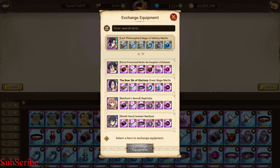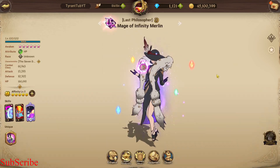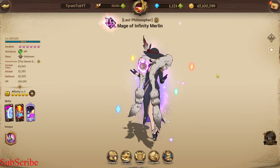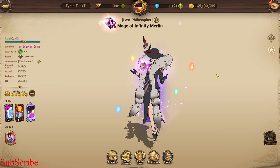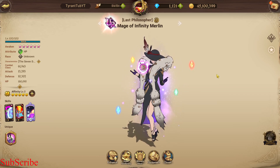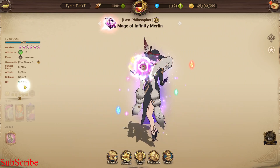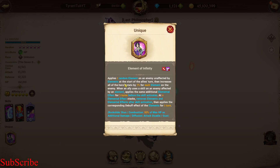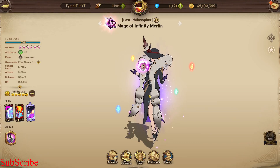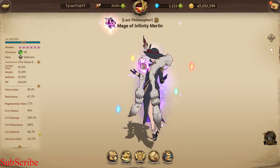The next one is Merlin. So Merlin doesn't even currently have a set — I normally run this Merlin with HP defense. I used to run her with attack crit damage when I first got it, but I already had both attack crit damage and HP defense for Merlin. Attack crit damage is good because this Merlin and Lolly Merlin are both decent DPSs in some content, and this Merlin is really good for just farming in general. She's got two AOE skills and she has the highest crit defense in the game.